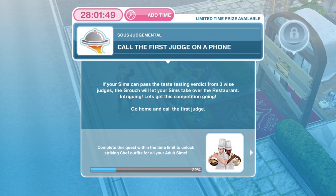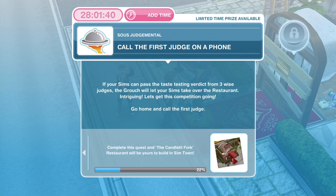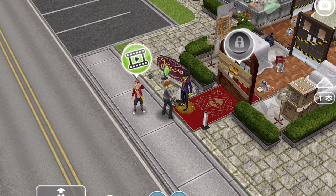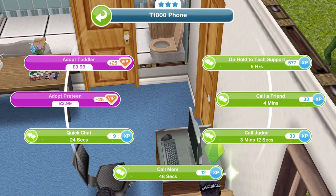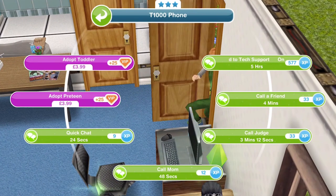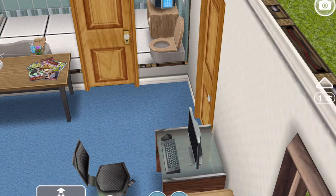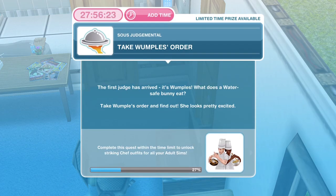The next thing we need to do is to call the first judge on a phone. If your Sims can pass the taste testing verdict from three wise judges, the Grouch will let your Sims take over the restaurant. Go home and call the first judge — you need to go home where there is a phone. On a three-star phone, calling a judge takes three minutes and twelve seconds. We have finished talking to the first judge.